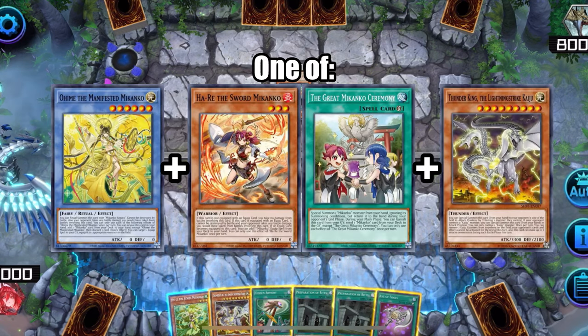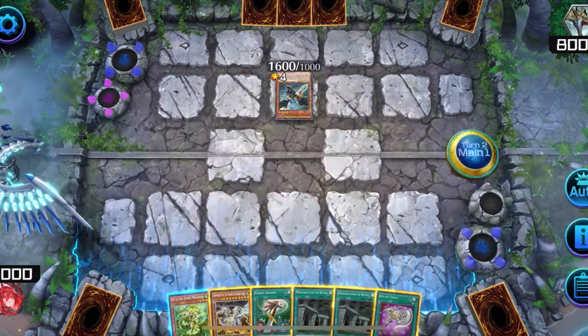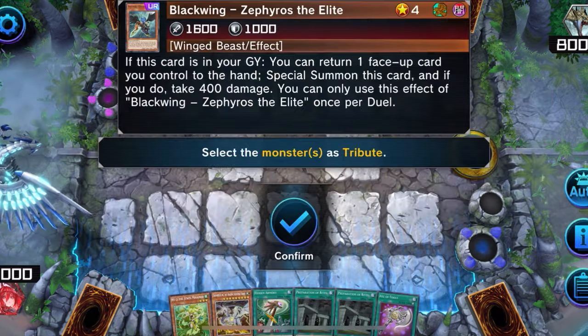To OTK, you'll need Oh-He-May or a card that searches it, plus another Makanko name or Ceremony, plus a Kaiju. Also, your opponent must have a monster for this combo to work. First, use the Kaiju to get rid of your opponent's most dangerous monster.